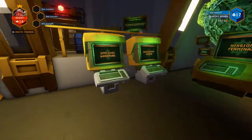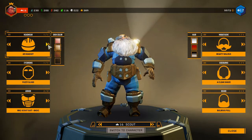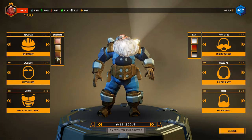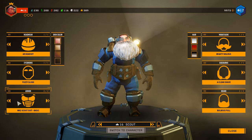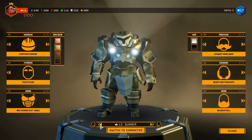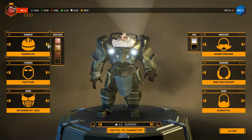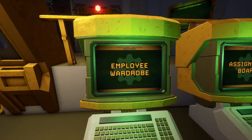When you're done with that, you can come over to the employee wardrobe. This will show you everything you currently have purchased. For instance, I have one headwear purchased, some skin colors unlocked, one set of eyebrows, and a couple of different armor sets. Just like in the previous screen, you can switch between your different classes and pick what you want your character to look like while you're playing.